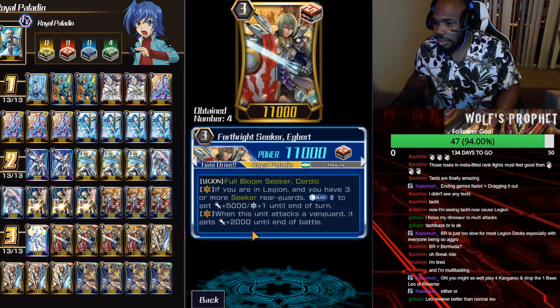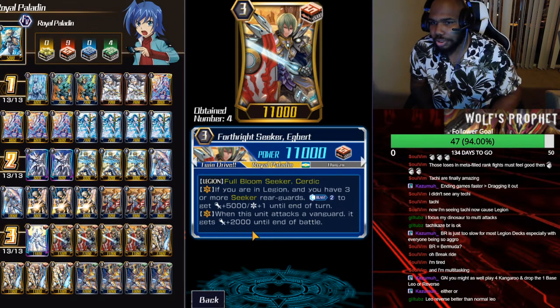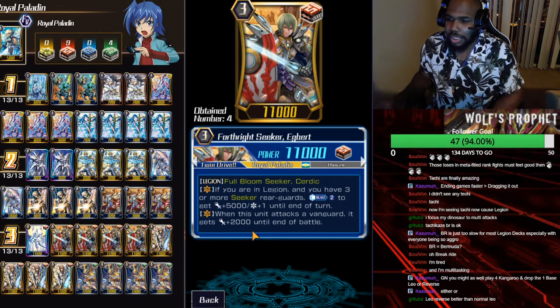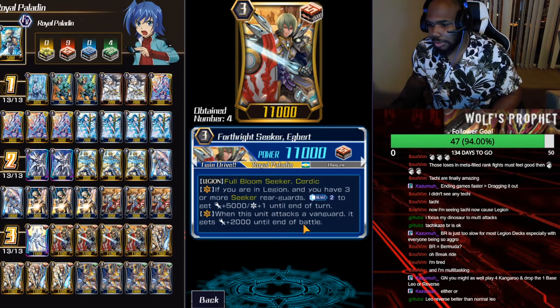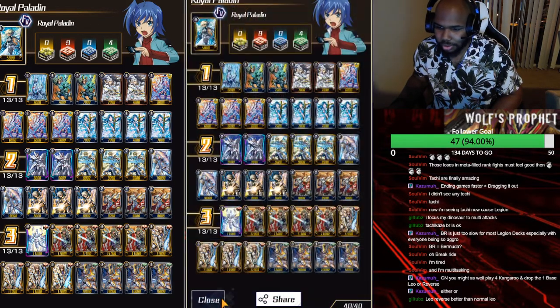We're playing four of Igbird. Igbird is basically the crit pressure Legion. He legions with Full Bloom Seeker Cedric. His skill is when you are in Legion, if you have three or more Seeker rearguards, counterblast two to get plus 2K and crits. He also has a basic Legion skill where he gets plus 2K when he attacks. So he can counterblast four and have three crits. There's a lot of crit pressure — you can catch your opponent off guard pretty easily.